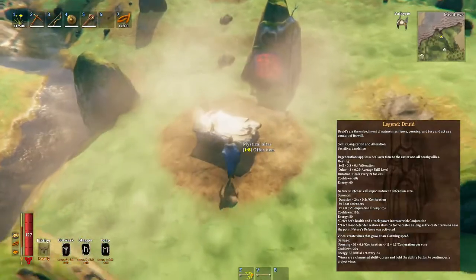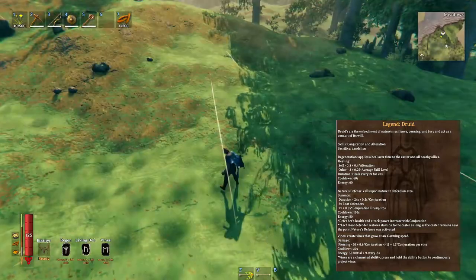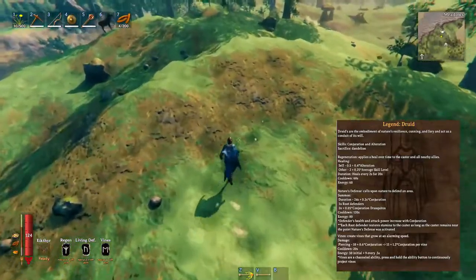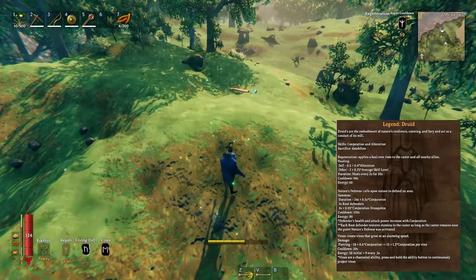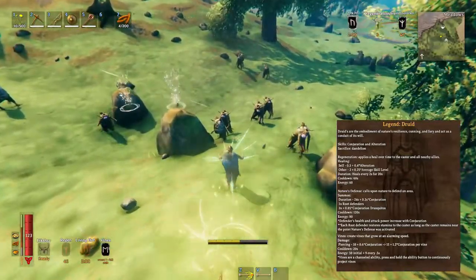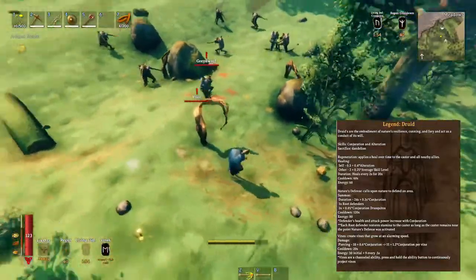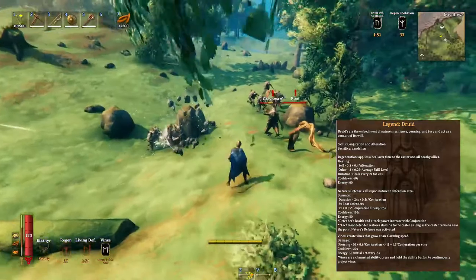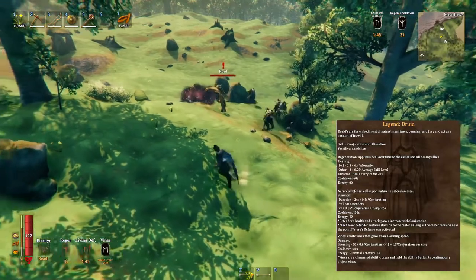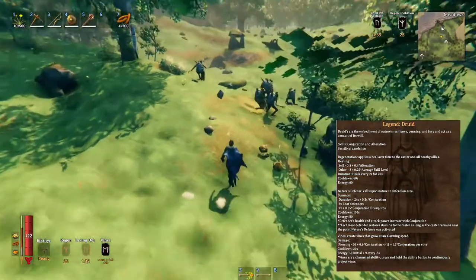We have Druid, which uses dandelions. The first ability is Regeneration, which applies a heal over time to the caster and their allies. Then Nature's Defense calls upon nature to defend an area — sounds like bees, bugs, and roots. And then Vines creates vines that grow at an alarming speed.